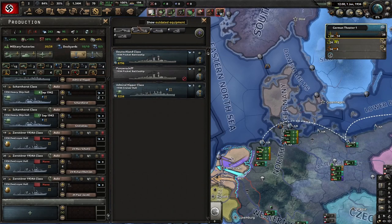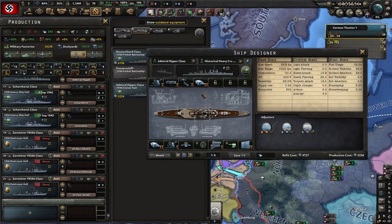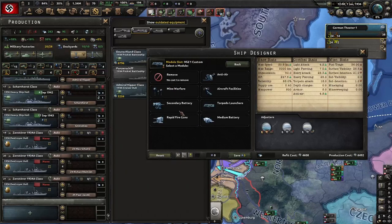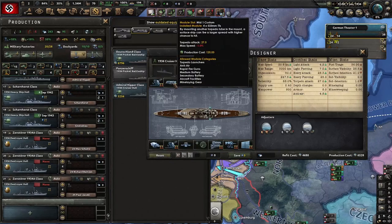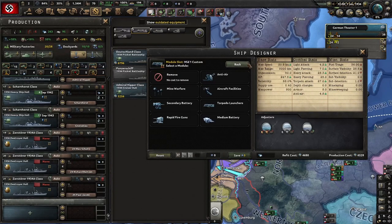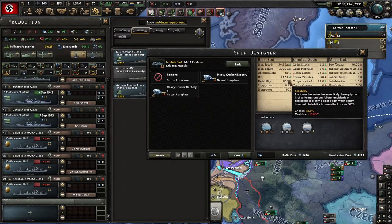Germany also has a problem with resources and with the lack of production capability, so we're not going to try to build a lot of expensive heavy battleships. Instead, we're going to start with cruisers. Eventually we're going to have radar so we won't need float planes. One of the biggest things you're going to need is anti-air. You don't really even need the torpedo tube if you've got torpedoes everywhere else — you can get yourself some extra anti-air because you're definitely going to need that, or double down on the battery for more hit points.